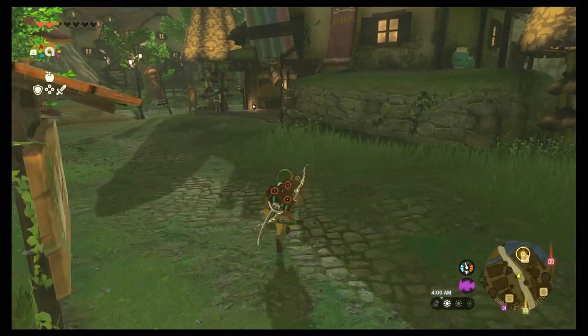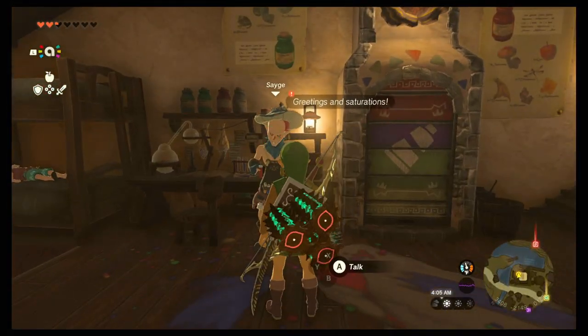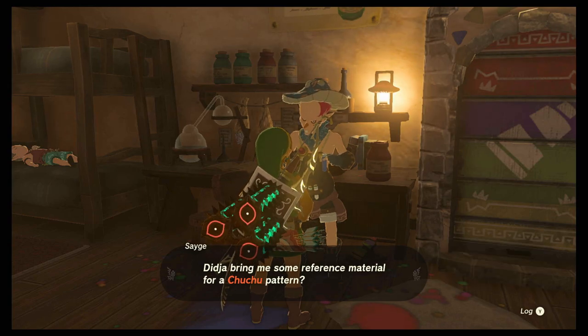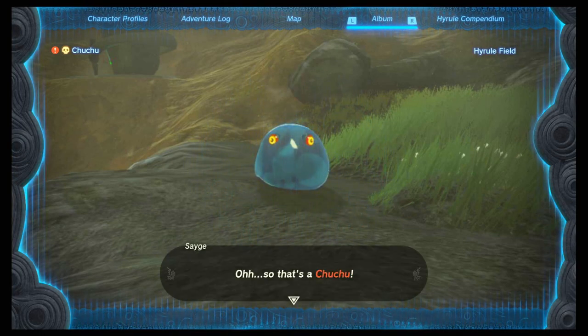The shop is open, so here we go. We talk to this guy — the Sage. He says: 'Did you bring me some reference material? I have new reference right here.' There it is — that's the Chuchu photo.